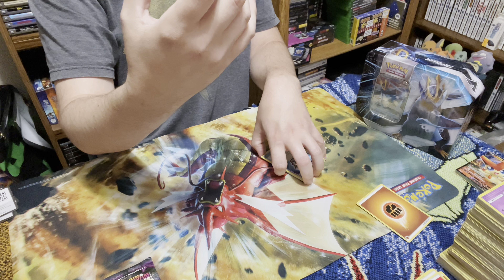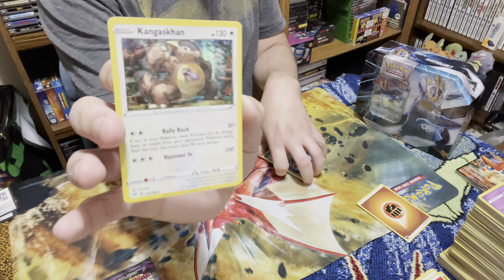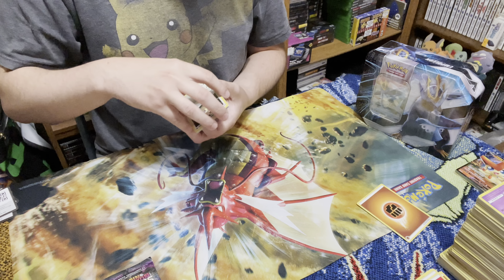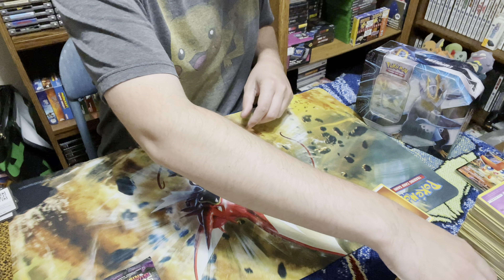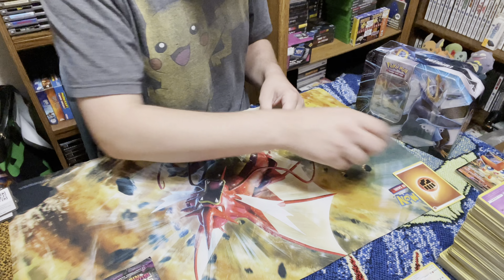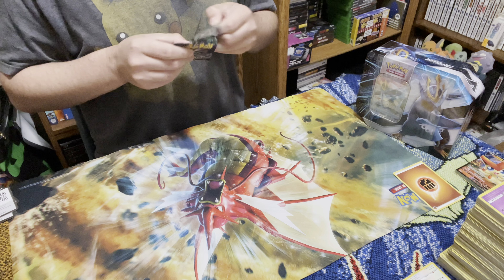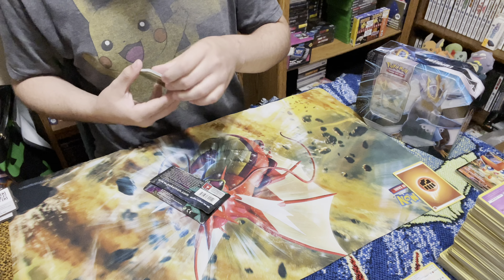We have a regular holo foil of Kangaskhan - that looks pretty sweet, I like that. Haven't seen a Kangaskhan card in a while. Nice, good addition to the collection - I know I didn't have him. Let's put these over here, keep everything separated so we can be easily organized in the binder later. And we have the Guardians Rising - I've never opened up one of these, so everything in here I do not own and will be a nice little addition to the collection.